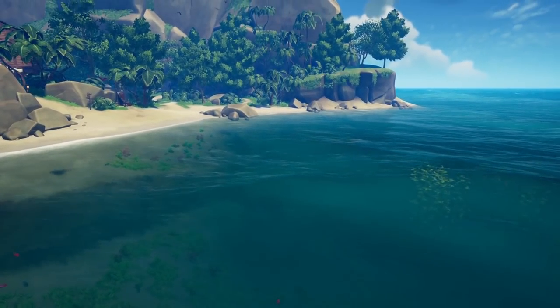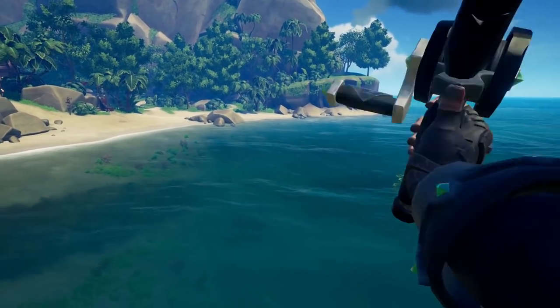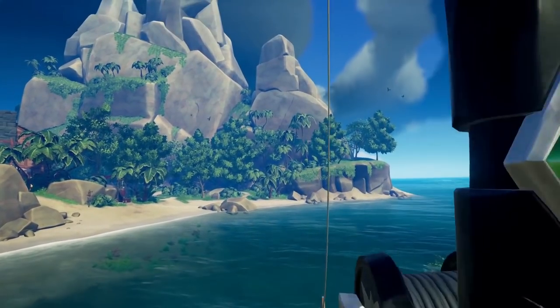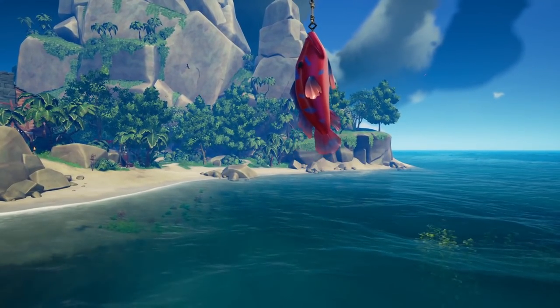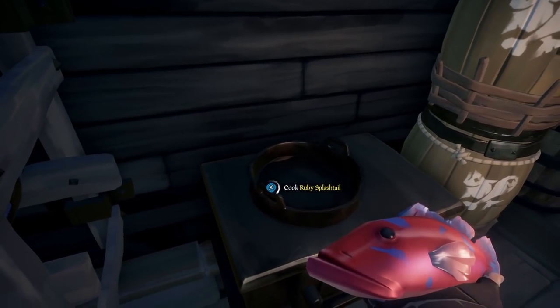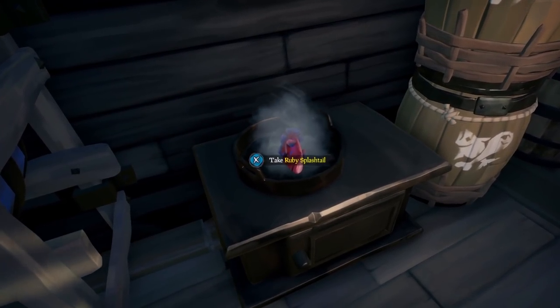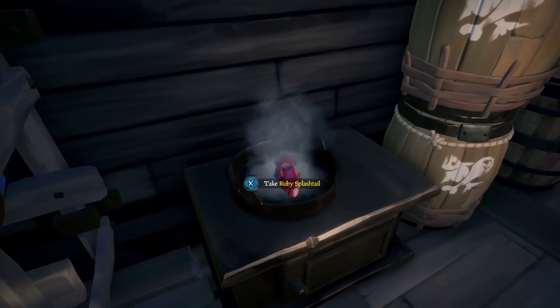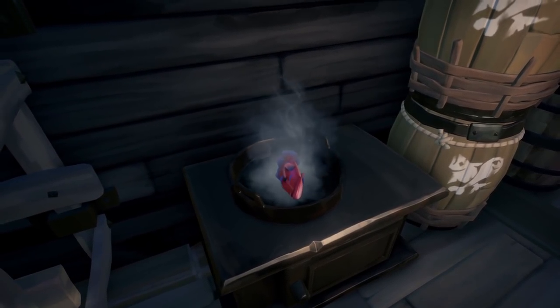Before you leave the outpost or while you are sailing, catch some fish and cook them up. As a solo pirate, the importance of having good food cannot be overstated. You need every advantage you can get, and having something as simple as a cooked fish over a banana will mean life or death. So take the time to stock up on the good stuff — you're going to need it.